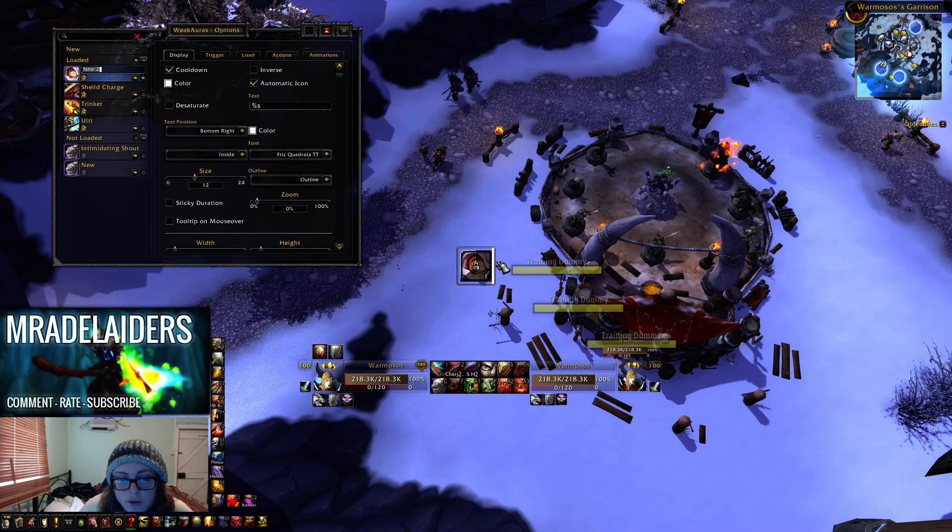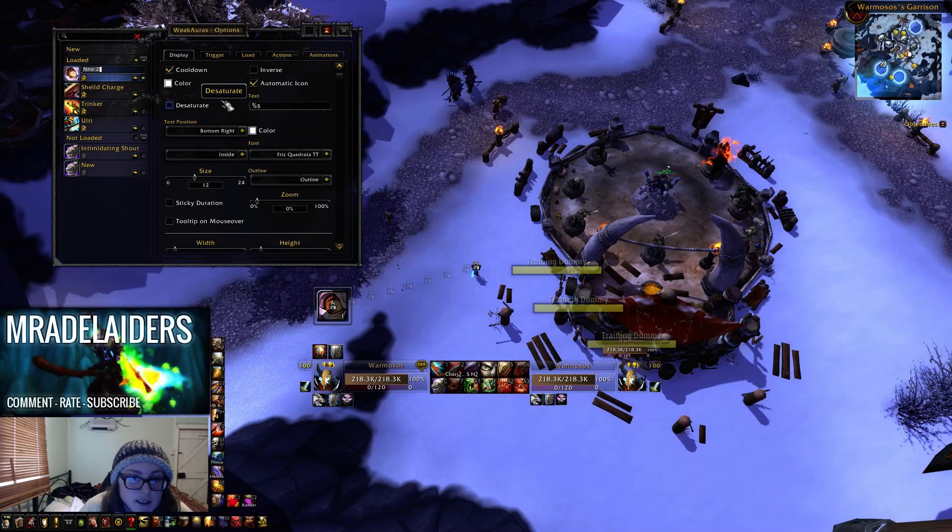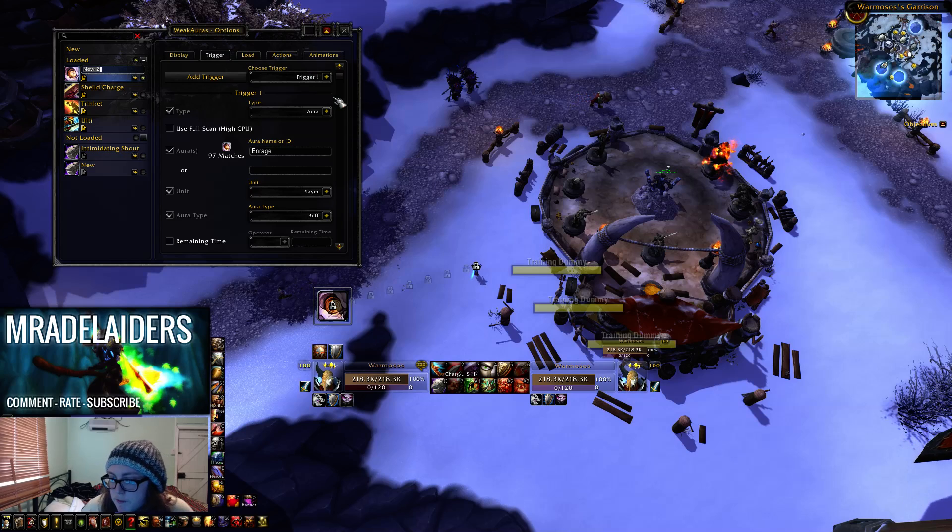You want to choose cooldown, so it will tick down the cooldown of how much it's got left. You can just move it to wherever you want, you can choose different colours, sizes, all that kind of thing - the way it spins, all that kind of thing - that's all customizable.